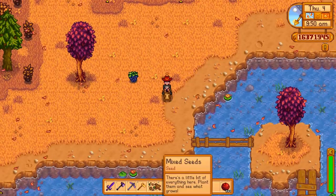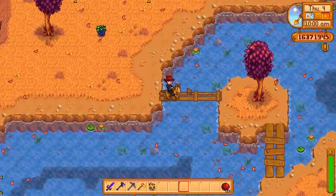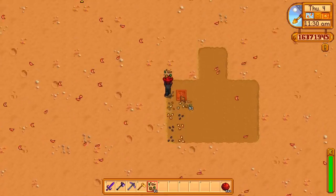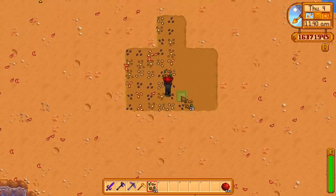For example, spring will give you either potatoes, parsnips, or cauliflower. Mixed seeds are something I should be using a lot more in my legitimate playthroughs because they can actually make you quite a bit of gold really easily, because you tend to just find them everywhere along the way as you play.